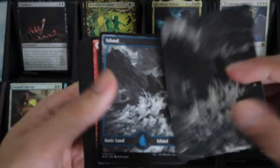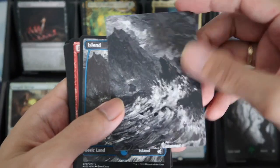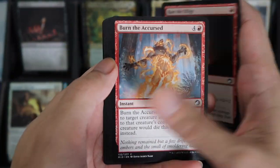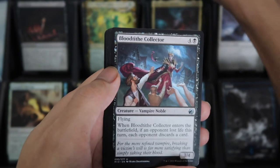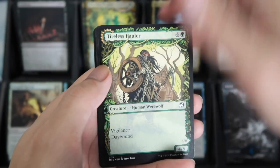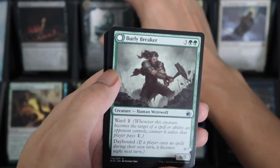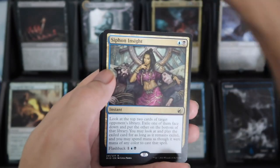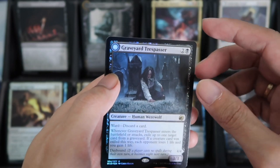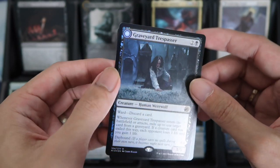We have an Island, another Island. Race the Effigy. Blood Tide Collector. Tireless Hauler Showcase. Shady Traveler. Burley. And then our Rare is Siphon Inside, with Graveyard Trespasser for the Rare — and in Foil.